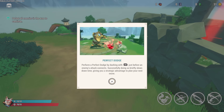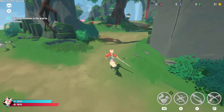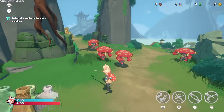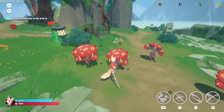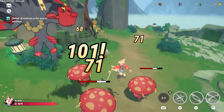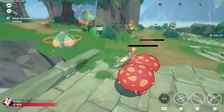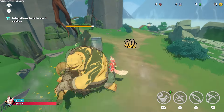Perfect dodge — perform a perfect dodge by dashing with the right button just before an enemy's attack connects. Successfully doing so briefly slows down time, giving you a strategic advantage to plan your next move. So right button just when we get hit. We can center the camera with the right stick, but we can't actually... Let me practice that right button stuff. I wonder if I just randomly smash the right button if that'll be good enough. I feel like just focusing on DPS is probably the best bet for me.